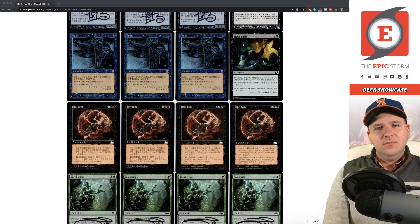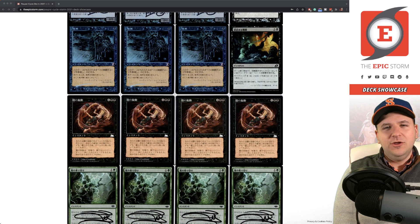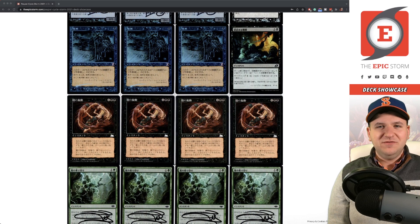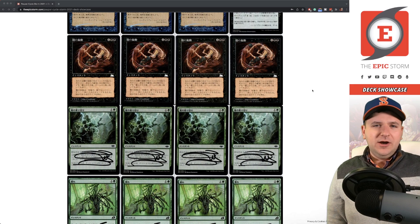Suffocating Fumes — all creatures your opponents control get -1/-1, it's an instant, and it cycles for two. I tested this card but never found it quite good enough. People sided it in against faeries, but you're playing the wrong game going after other creatures, and it doesn't even kill Ninja of the Deep Hours, which is just embarrassing. Don't play this.